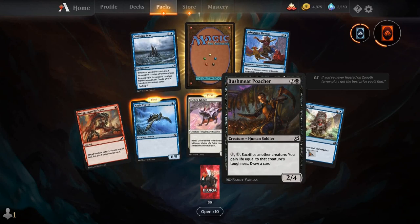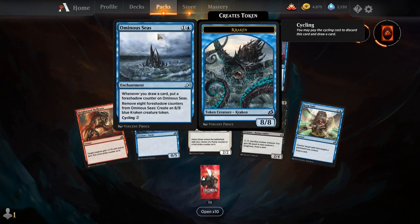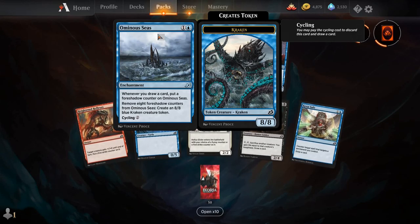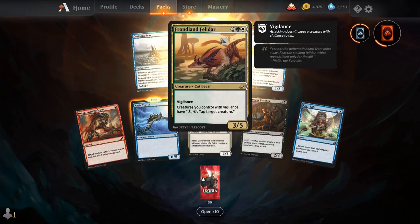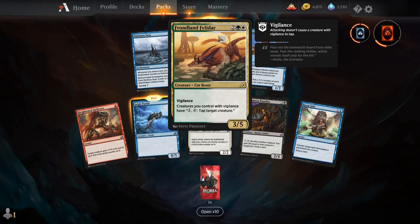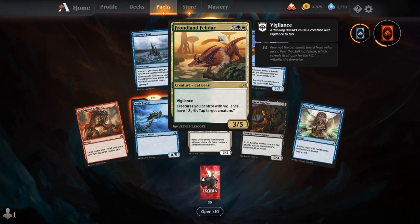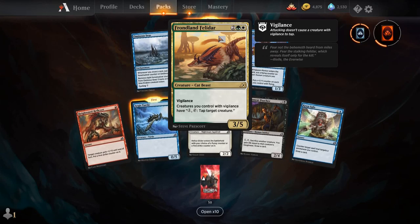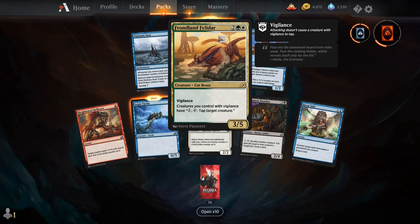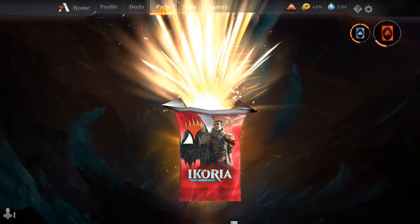Hunt and Reflexes, Aegis Turtle, Hellseer Glider, Bushmeat Poacher, Keepsafe, Wingspan Mentor, Ominous Seas — that just stays on there, that's really interesting. And our rare is Frondlan Felidar. One of my drafts I got absolutely wrecked by this card. For two, a green and a white, you get a creature Cat Beast — a 3/5 with Vigilance. Creatures you control with Vigilance have: one and tap — tap target creature. So you swing with Vigilance and before declared blockers, you can tap them and get those tap triggers. That just overpowered me in a bunch of games.